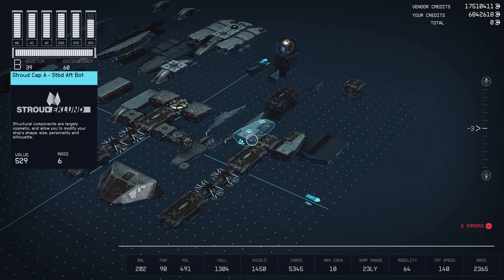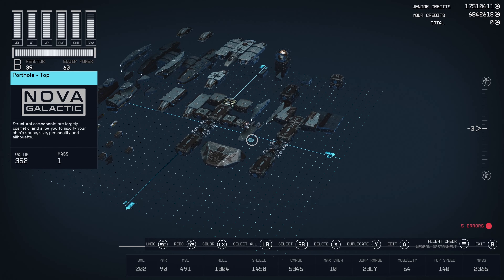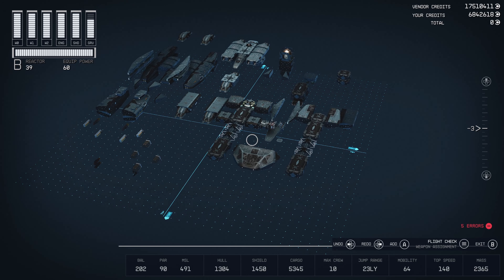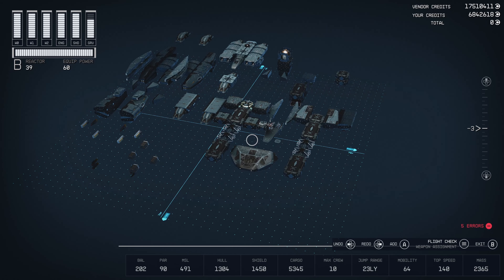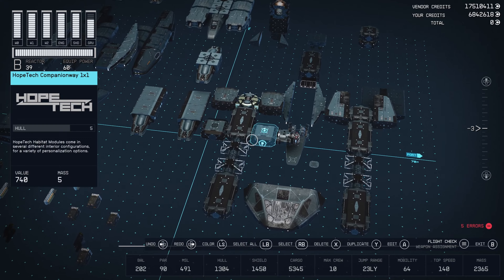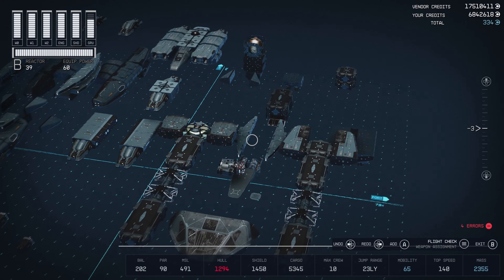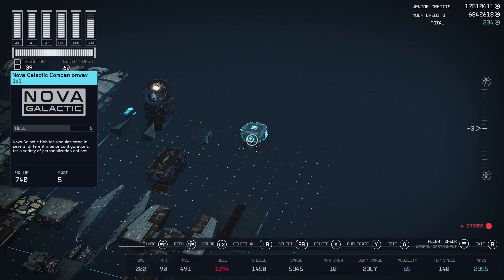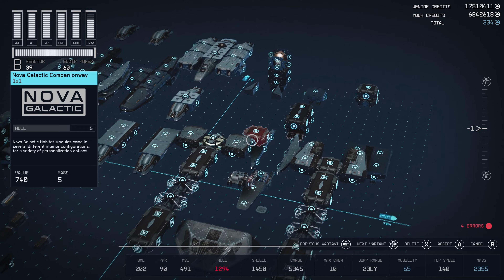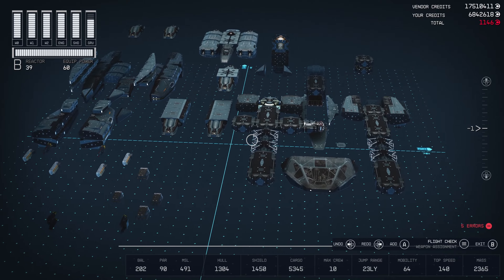Okay, with that out of the way, here is the explosion of everything that's been incorporated into this particular build. Now, it is a Class B ship, so don't expect too much from it. These companion ways are going to go to heck — that's a mistake I made from earlier because I did a lot of tweaking to get this build the way I wanted it to be.